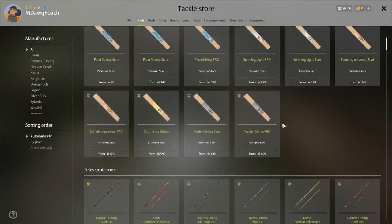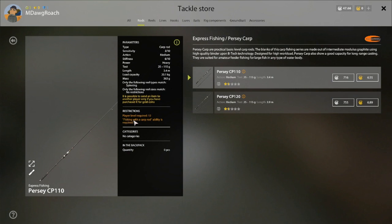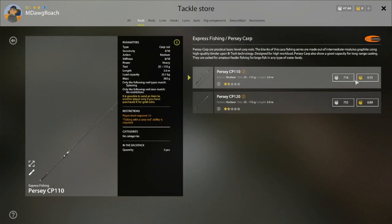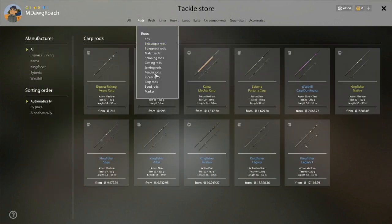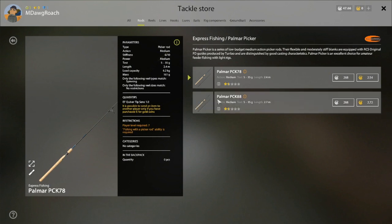You have to be level 12 for the carp rod, but I would love to — at level 12 — save up and show off early level carp fishing. I've never done that in a leveling series. It's a steep price at that level to spend 716 on a rod, but the load capacity is 20 kilos at level 12 — that would just be a really different experience. I have Fortuna carp rods on my main account. Another thing we could do is talk about picker rods, but we're not looking at that until level 7.